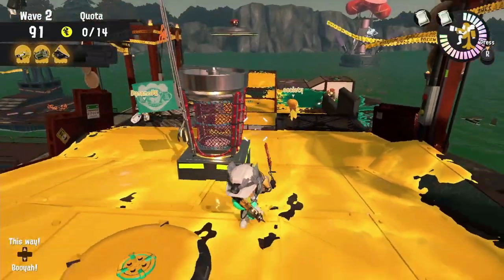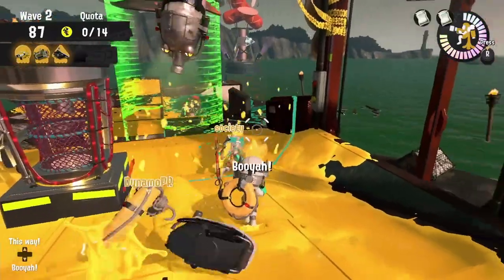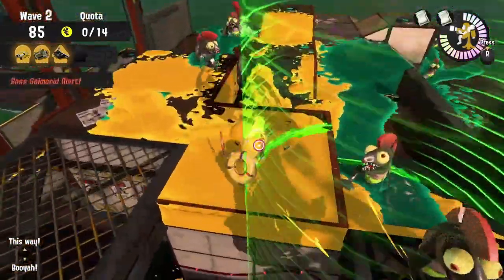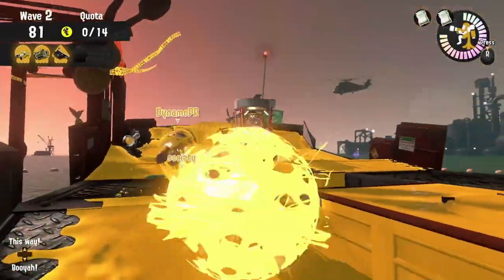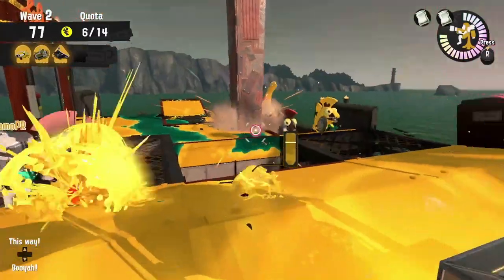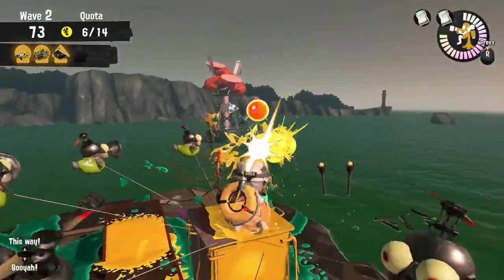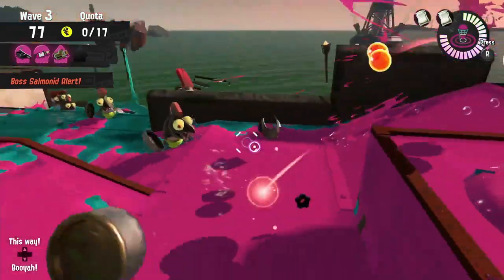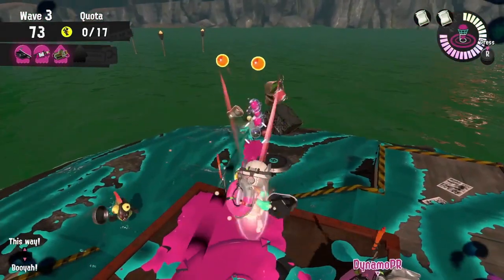Try to stay aware of what's spawning on this map. As soon as you have two Stingers or two Flyfish, you gotta go get that taken care of as quick as possible, but then get back to the basket as quick as possible as well. If you have a Stinger that spawns on the left side, make sure you get that Blob-Lobber out, and if it's on the far corner, you may need to get the 96 Gal or the Explosher out there. The same thing goes for the aft end of the ship — it always helps to get at least a couple people out there for a little bit of support.